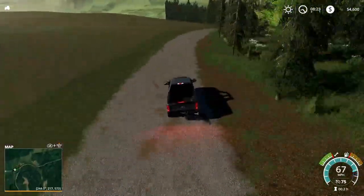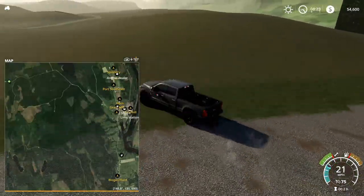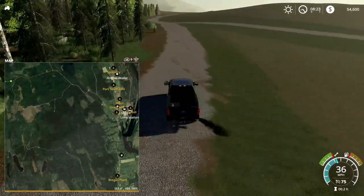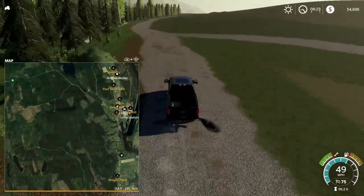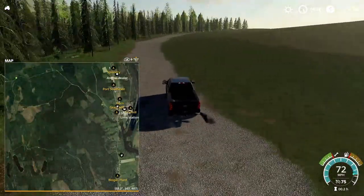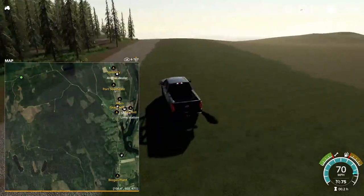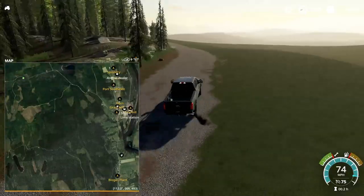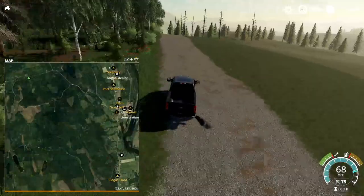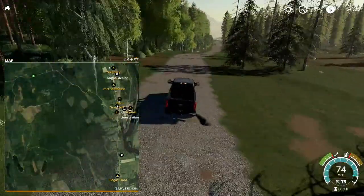All that over there just hasn't been completed yet. I bet most of the rest of this is just all trees with various little forest roads back in there. Let's just go back to the main road and check out the biogas plant. Looks like there's another gas station along the way.